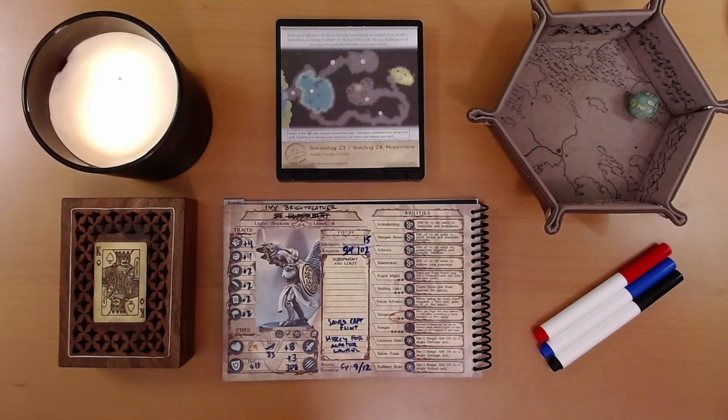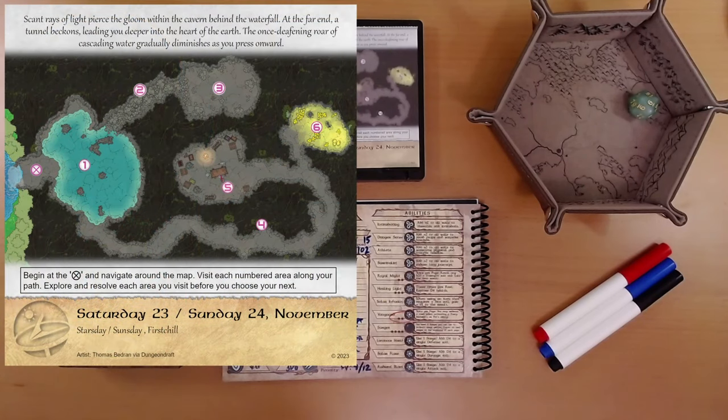Scant rays of light pierce the gloom within the cavern behind the waterfall. At the far end, a tunnel beckons, leading you deeper into the heart of the earth. The once deafening roar of cascading water gradually diminishes as you press onward. Begin at the X and navigate around the map. Visit each numbered area along your path. Explore and resolve each area you visit before you choose your next.